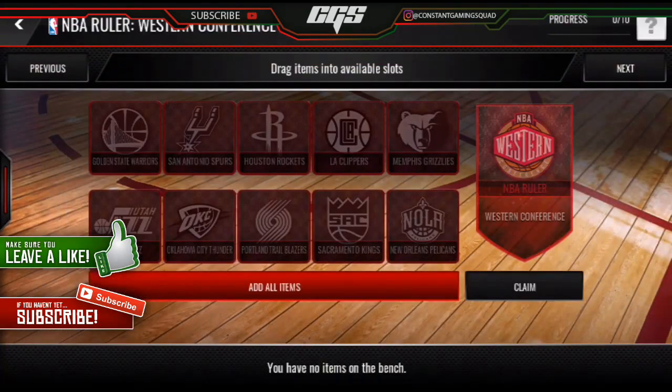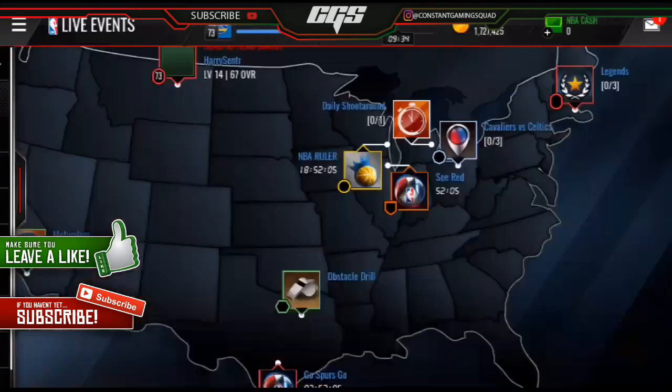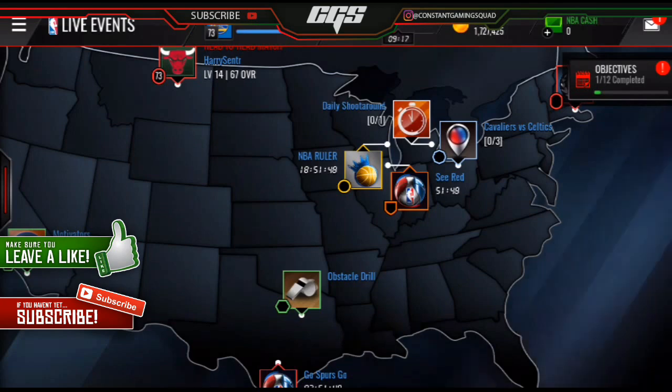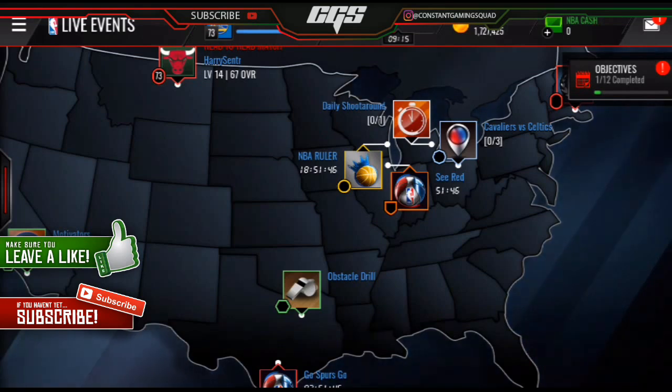I currently don't have the proof for that since I'm on my second account, but by doing that you always get a higher chance — at least that's what it is for me. After you play all your stamina, what you want to do is set your clock to 100 minutes if you have 10 stamina max, 200 minutes if you have 20 max, or 300 minutes if you have 30 max, which is the maximum.